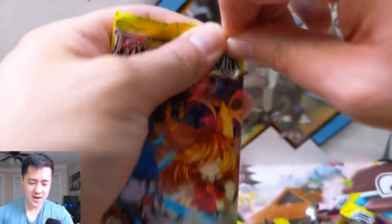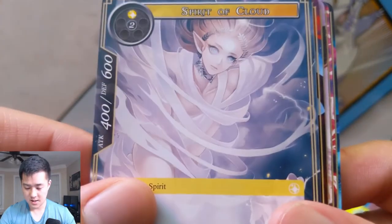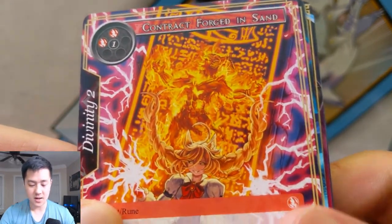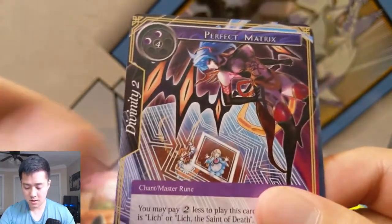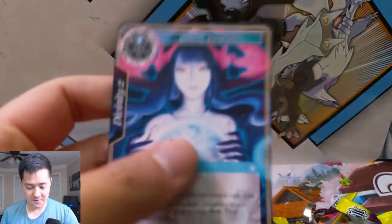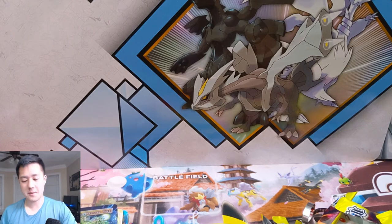All right, on to our last pack — will we find out what a secret rare is? Let's slow roll this. We have a cat, a butterfly, a girl in a white dress, a witch, a bird, someone having a really bad day, Magic Eight Ball, Perfect Matrix, and then a big old dolphin. So we didn't hit that secret — you may never know what the secret is. But either way, I really enjoyed this. The art is amazing and the card stock — I can't emphasize enough how nice it is. Let me know your thoughts on the series, hit that like button, subscribe for future content. I'm Wanted Turtle, catch you guys next time — peace!